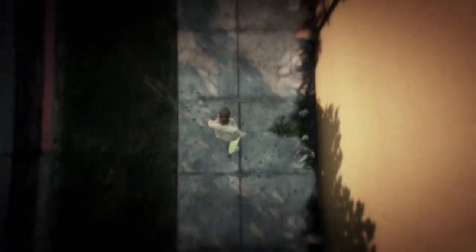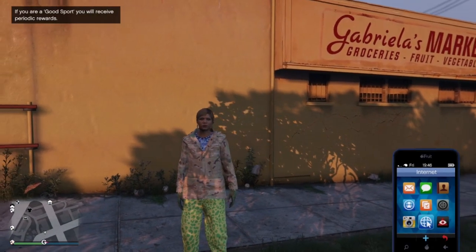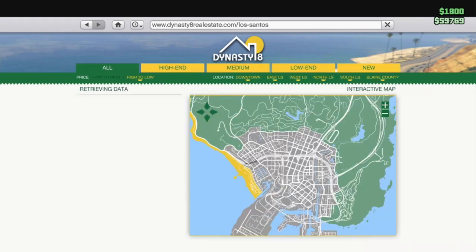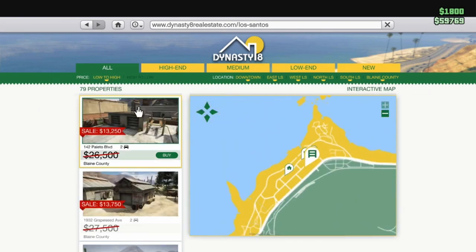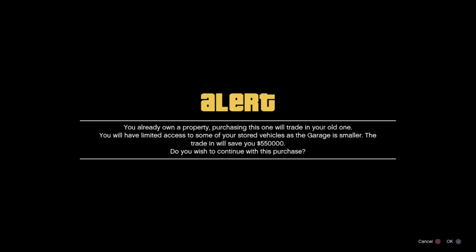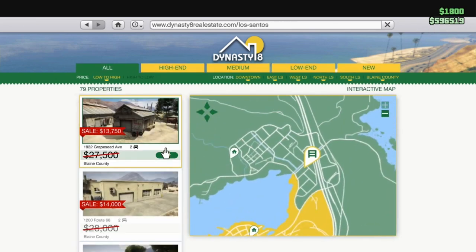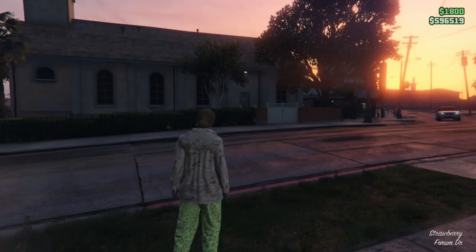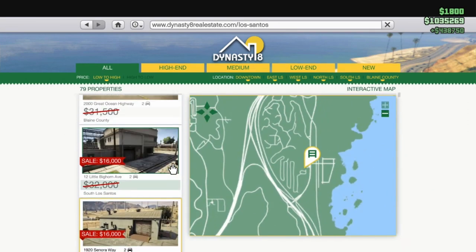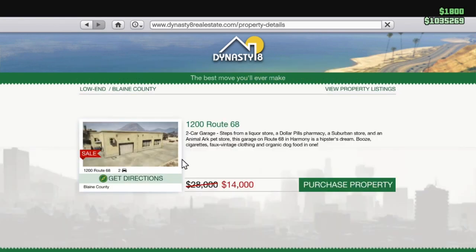Once we finally load into an invite only session, you'll notice you will now be on your secondary character. All we need to do from here is go into Dynasty 8, sort the apartments from low to high, and purchase the three cheapest apartments — buying over the ones in slots four, five, and six. The nice thing right now is they're on sale. We're going to get about $450,000 to $550,000 per trade-in, so you're roughly going to get about $1.4 to $1.45 million if you are using the most expensive apartments like the Eclipse Towers penthouse.